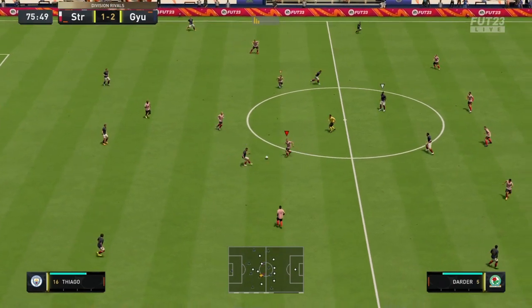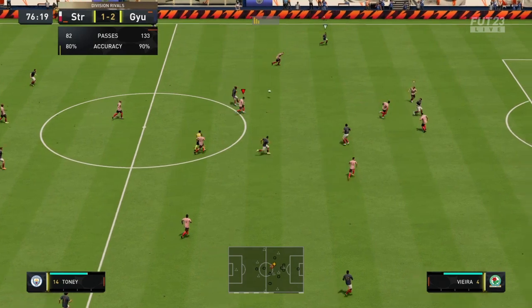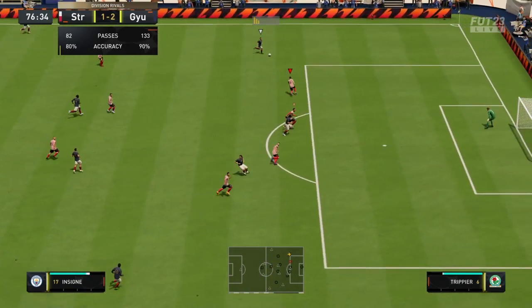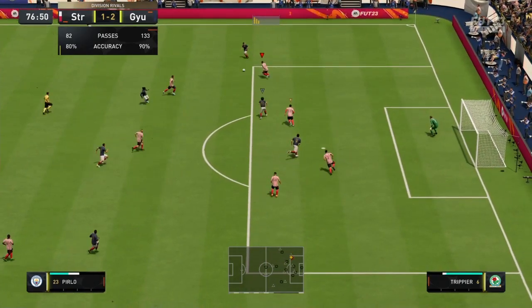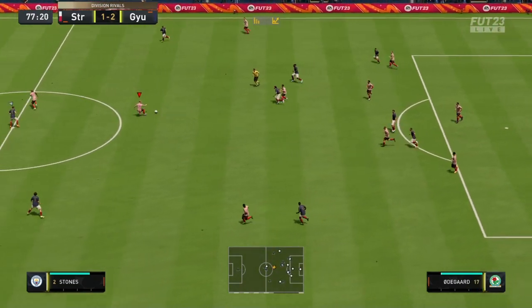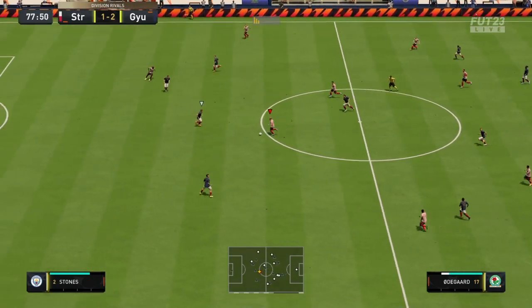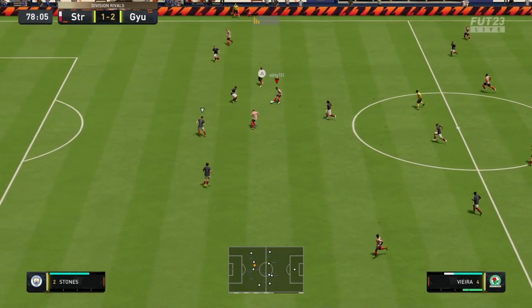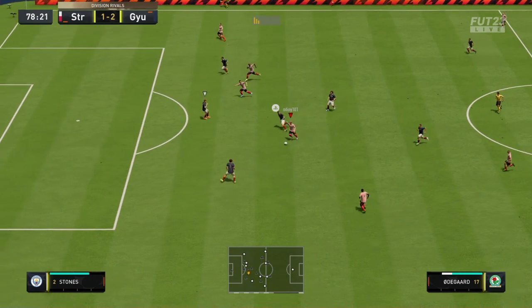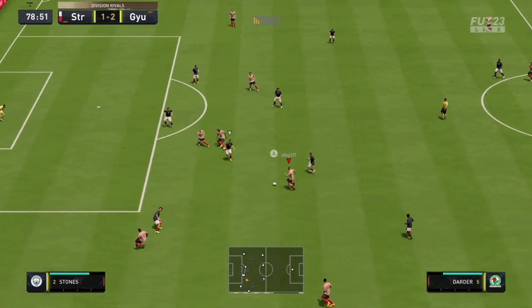Dada doesn't really go up front — I think that's what my tactics say. His attacking awareness is very poor. He keeps staying back to defend, which isn't what I want. I think I should put him in an attacking midfield position.